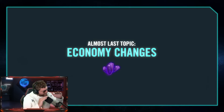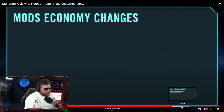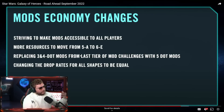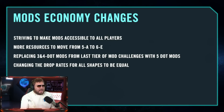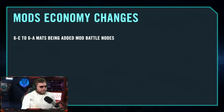Some important mod changes: they're trying to make mods more accessible to all players. They're going to give us more resources to get from 5-dot to 6-dot a lot faster. They're also getting rid of three and four-dot mods from mod challenges — so no more wasting crystals just to get bad mods you end up throwing away. They're also equalizing the drop rates for all shapes; triangle mods are actually some of the harder mods to come across, and now you'll have an equal chance of getting all shapes.